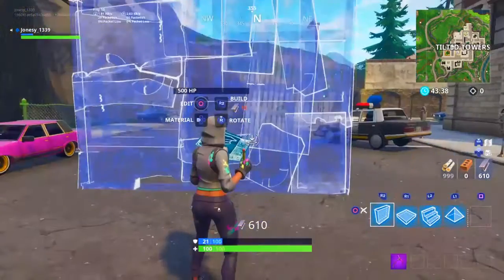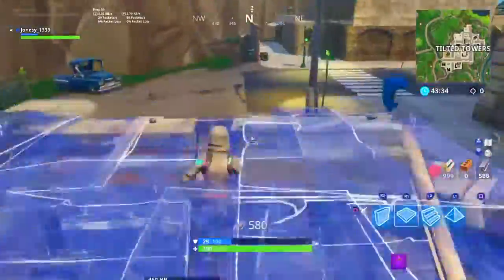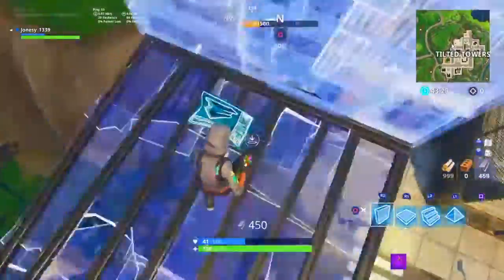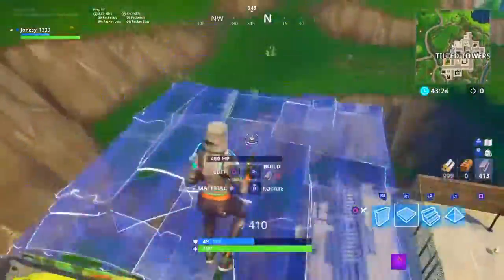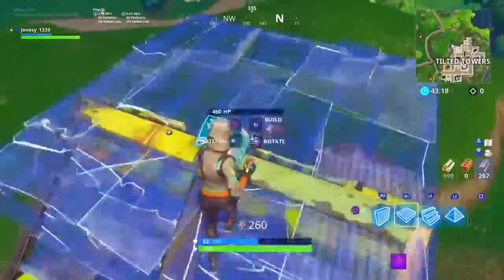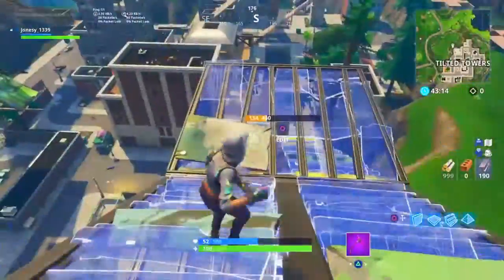Yo guys, what is up! Today I'll be showing a new building tactic. So you build a floor, stairs, then go wall, build stairs, wall, build floor, stair — you guys can see right there. I'm building wall, floor, and stair just like this. Now the reason why I think this is going to be a new building tactic is because it makes it harder for people to shoot your buildings down.